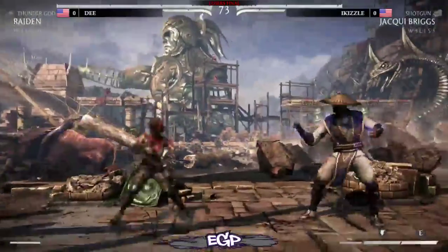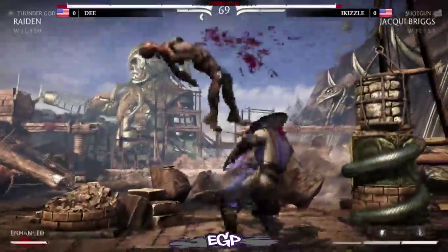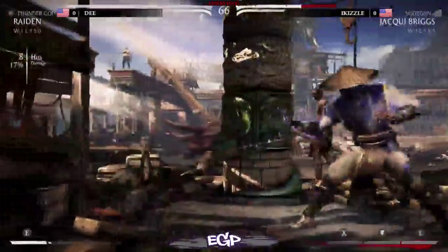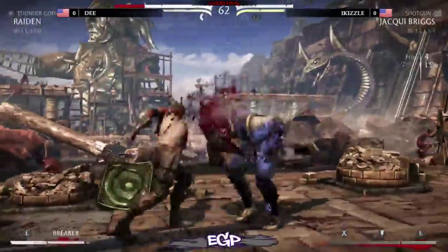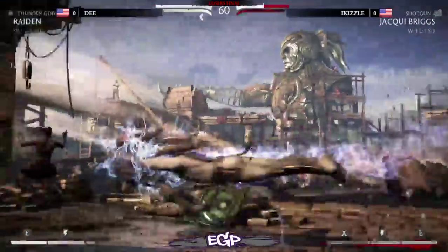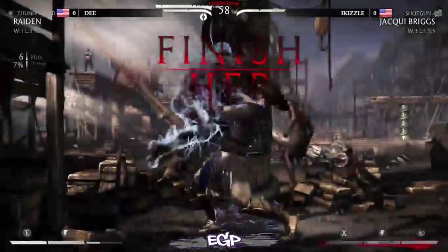Superman by D. Raiden's overhead is possibly the most minus move in the game — not sure, but one of them. And D takes the first round with a Shocker.